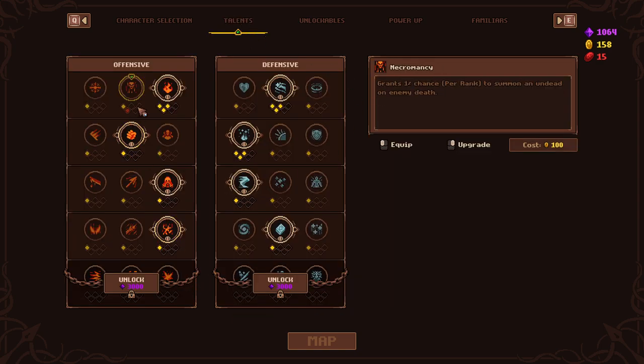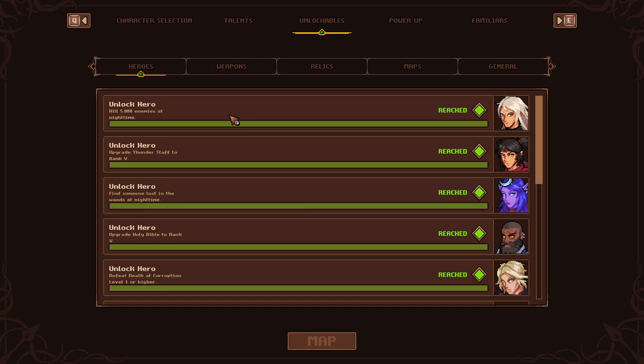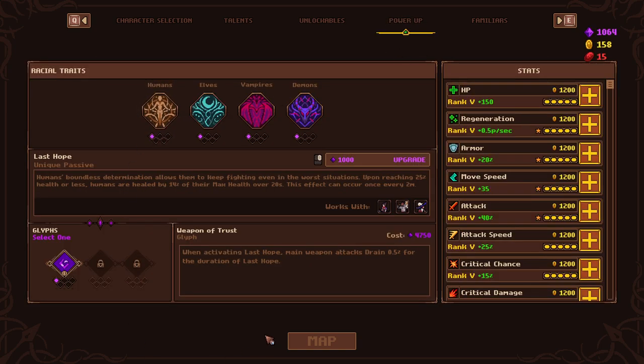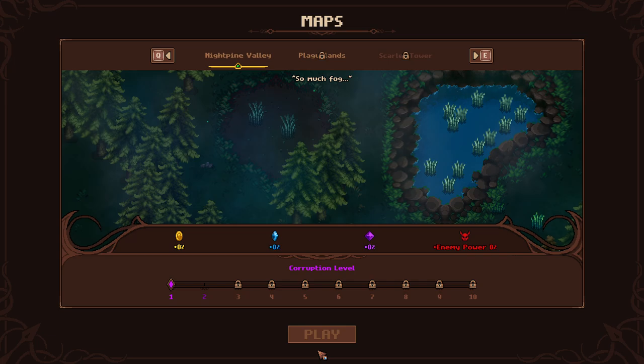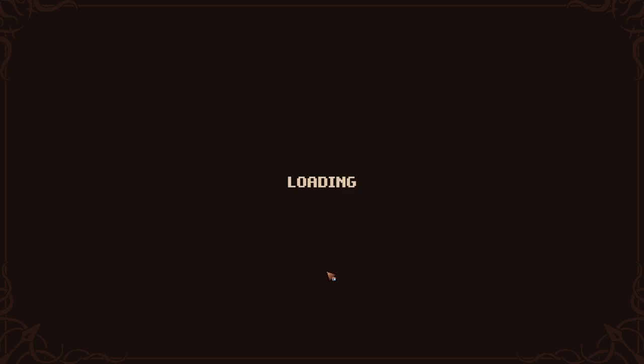They are the boat character. Talents are kind of the same as last time. Unlockables, nothing there. Power-ups, we are human so we get this passive which is our HP is healed. And then we're just going to use the attack speed familiar - I think that one is the best. We'll go into it, try it again at corruption level two and we'll get right on into it and we'll see how this goes.